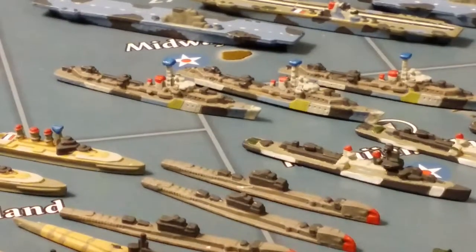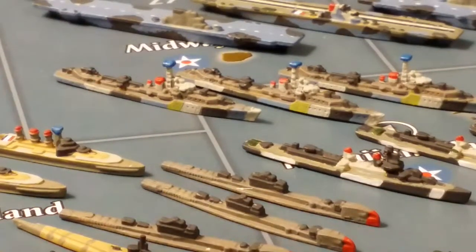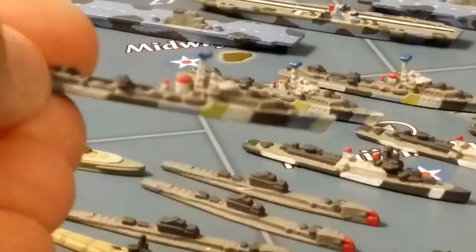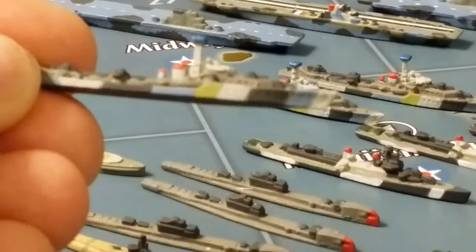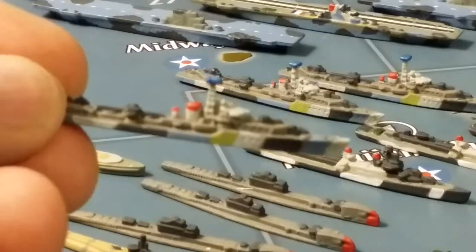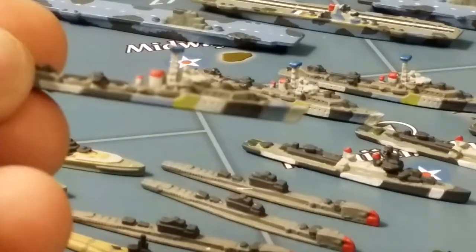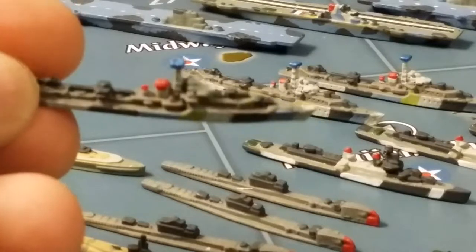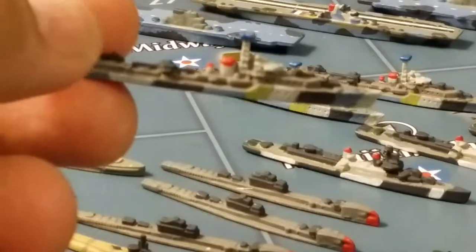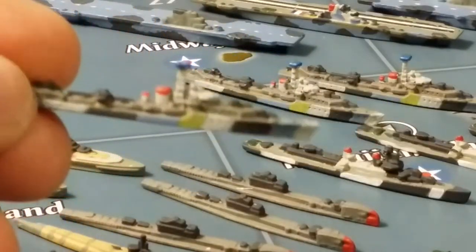The ones in the background are Saumarez class destroyers of the UK Navy, or HMS Navy. These came out in the latest version of the Axis and Allies 1940 edition of the game.